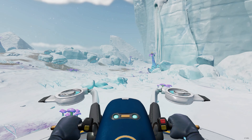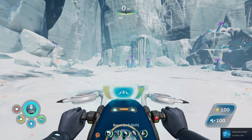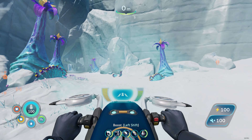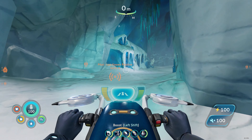So this is the Snowfox, the hoverbike that you can find. It's quite simple — basically you point it in the direction you want to go, you press forward, and you turn using the mouse. It's not overly responsive, so don't expect it to turn instantly.